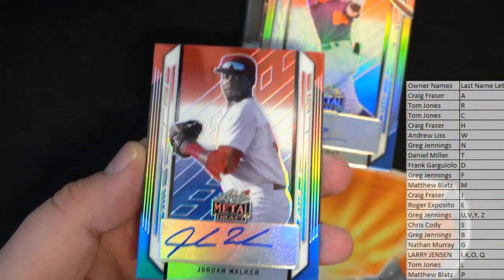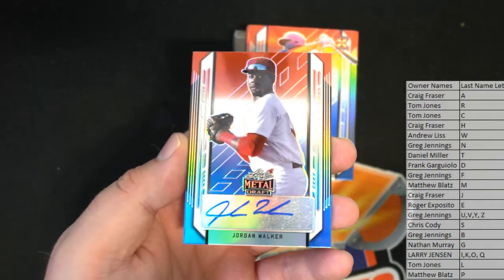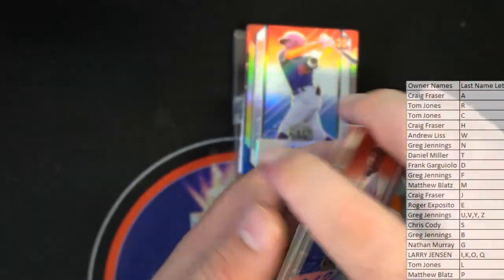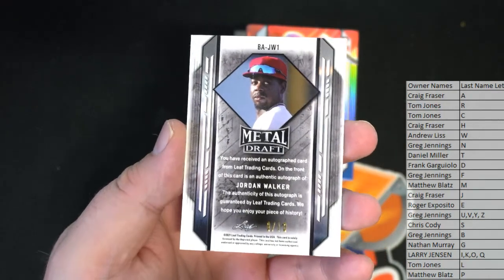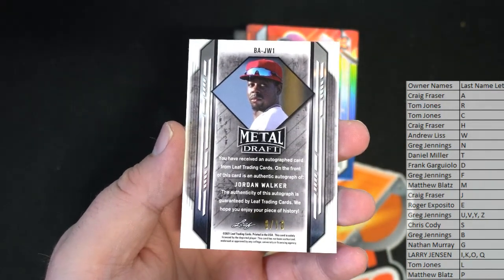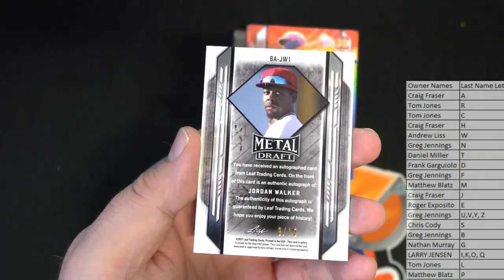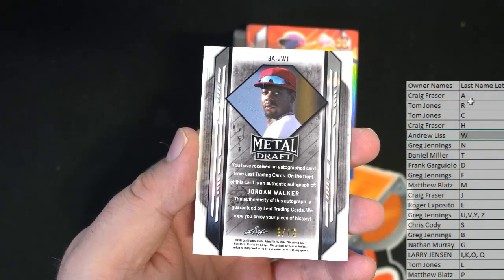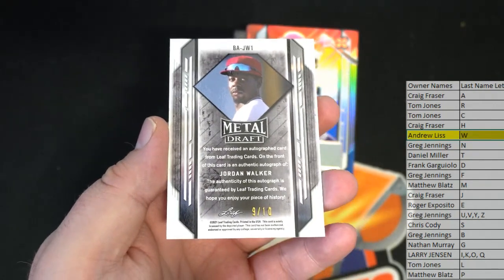All right, first up is Jordan Walker. Need to back up just a little bit here — there we go, Jordan Walker. Right there — nine of ten. Nice! Let's see who's got letter W. That's Drew. All right, Drew — nice one for you, sir. It's a miracle, Drew!